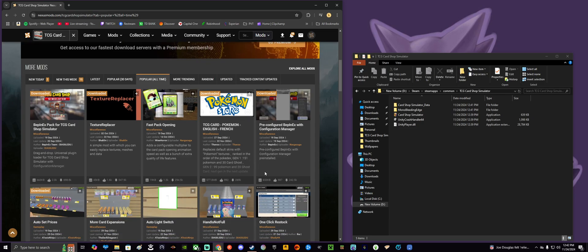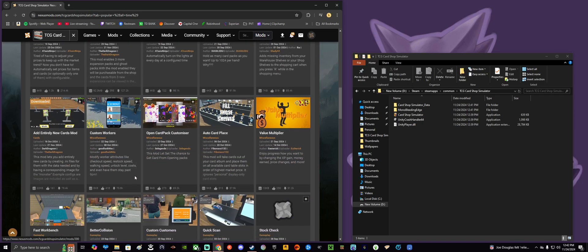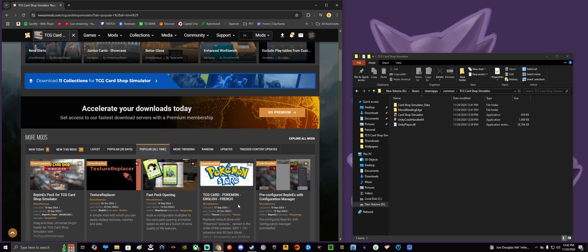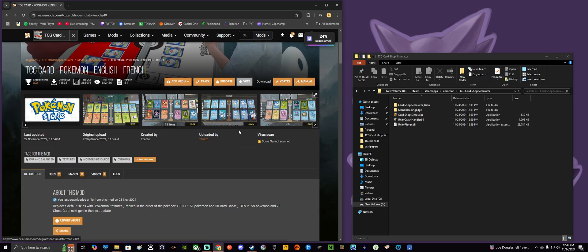You're going to search for TCG Card Shop Simulator in the search bar, and I like to sort by popular all time — very straightforward. Now if you're just doing the Pokemon mod we'll go over that right now, but there are a bunch of mods I recommend. You're going to see me install some additional mods like auto set prices and no stinky people. Either way, let's go over how to get the Pokemon mod — you want to use this one: TCG Card Pokemon English-French. Click on that and it brings you here.